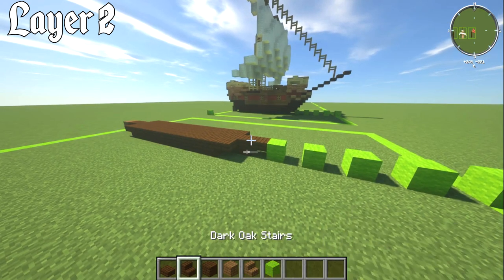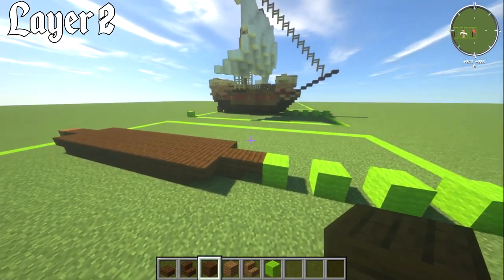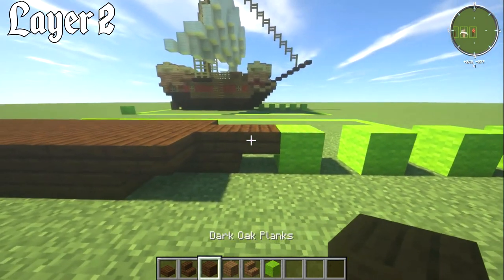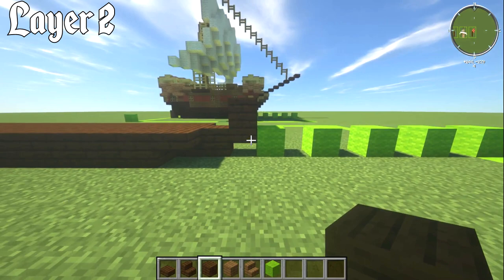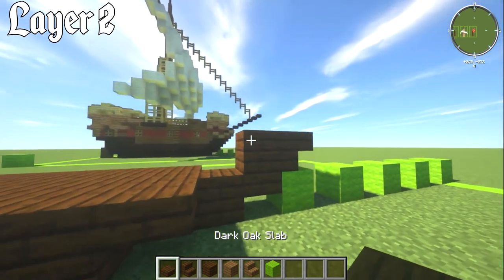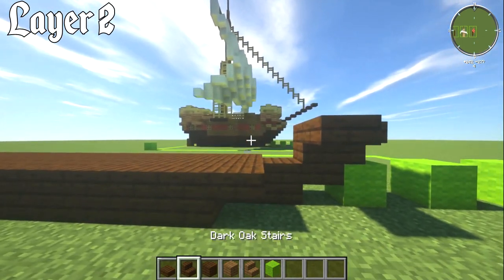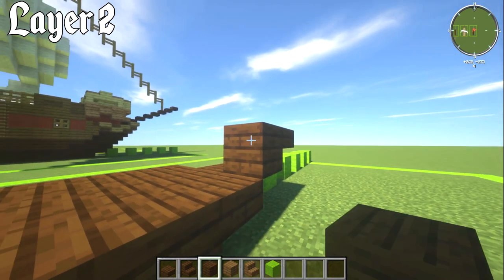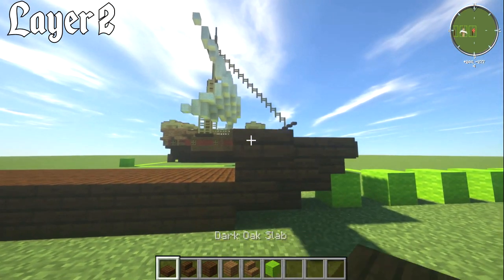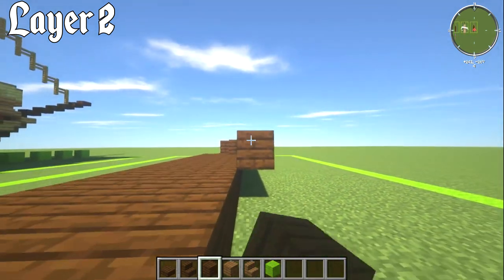For layer number two you'll need a dark oak stair and spruce stairs as the extra materials. On top of the slab from layer one, place a full dark oak block. Going forwards, have an upside-down dark oak stair, then a dark oak slab on the upper piece of that block. Then two dark oak plank blocks going back, followed by a dark oak slab out to the side, and nine blocks going back.